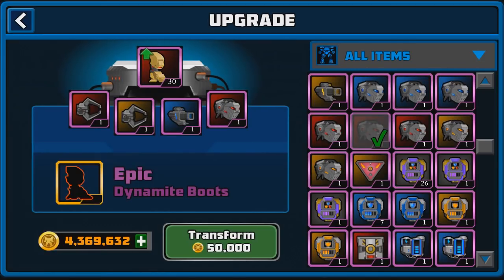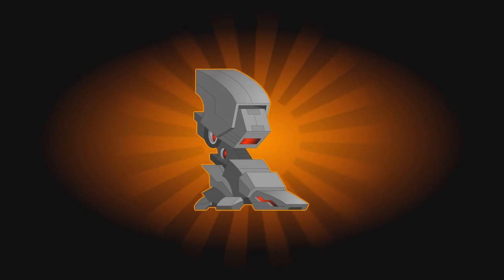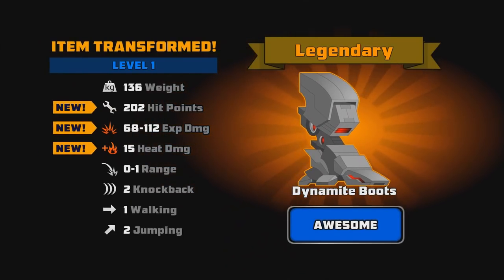So without further ado, let's go and transform these bad boys — $50,000 — and check out the new stats so you guys can see. They look pretty cool, not bad. The new stats are kind of okay. 202 hit points at level 1 legendary — that doesn't seem very high, but I suppose if you level it up to mythical it could be around 500, I imagine, or a little bit less.